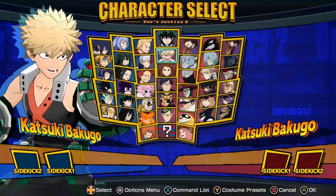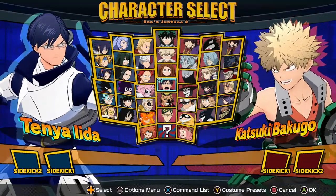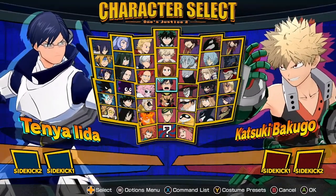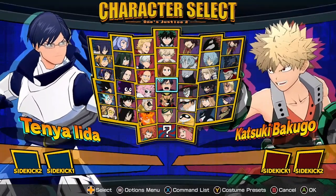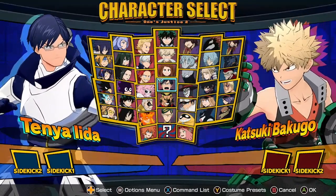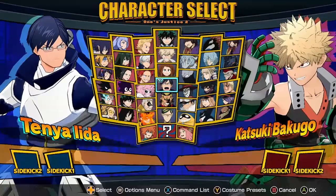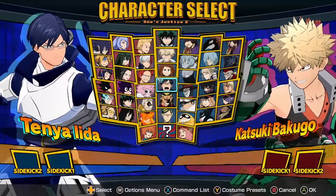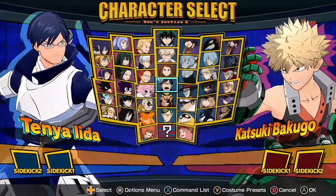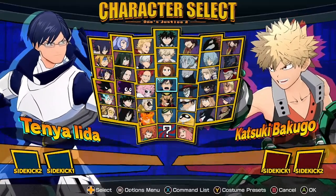Moving on to Iida. His target combo — his regular attack string — got a lot of changes, but nothing crazy. There are a lot of things listed here, like adjusted to prevent inertial movement immediately after the first stage occurs on ground, extended time to receive input from the second to first step. There's a bunch of small, tiny changes, but nothing that really matters.